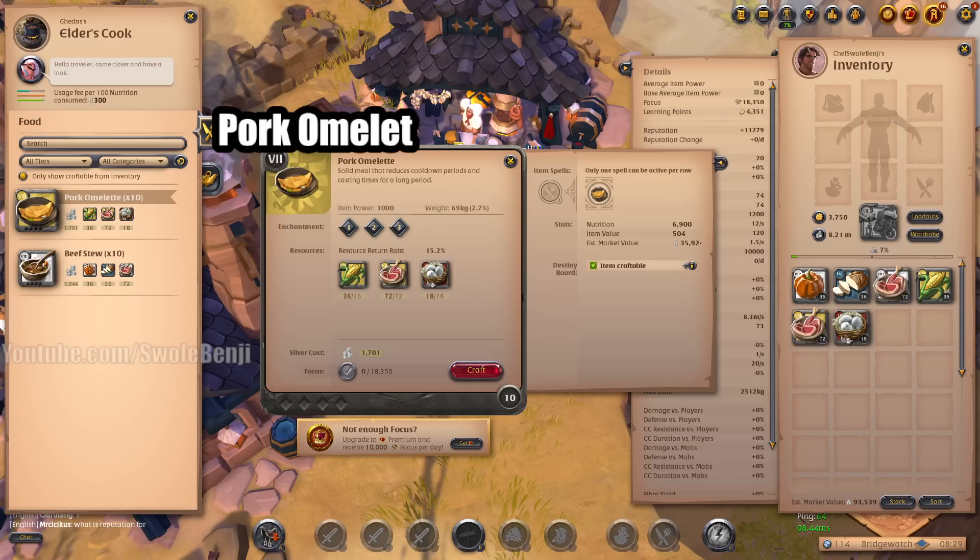So we got pork omelet. Omelette du fromage — that's the meme from Dexter.